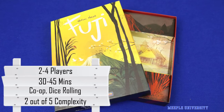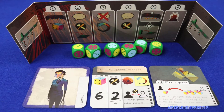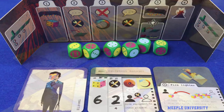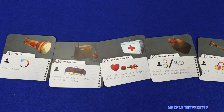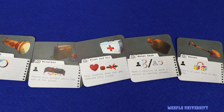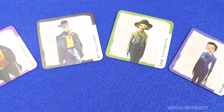Fuji was designed by the famous Wolfgang Warsch and published by Capstone Games. Released in 2018, Fuji is a cooperative dice management game set on an erupting Japanese volcano. The game plays two to four players cooperatively, with an estimated duration of 30 to 45 minutes. It has medium complexity concepts but plays as a light to medium game once you're familiar.